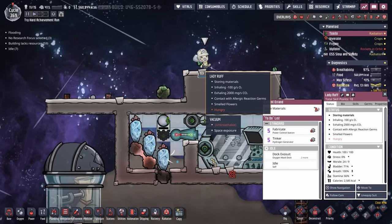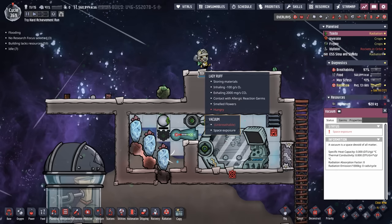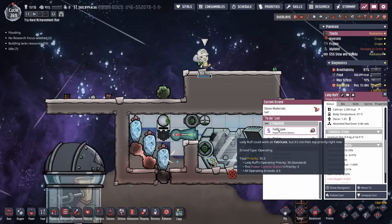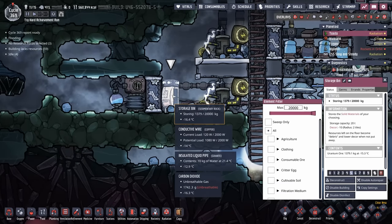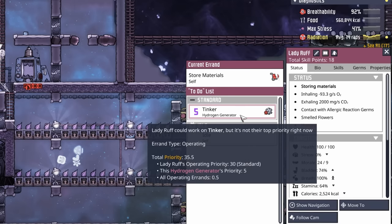What are you doing, Lady Ruff? What was down here that was so valuable? Uranium ore — that makes a lot of sense. You're going to bring it to a power control station? They can't use uranium ore at a power control station. Oh, I see — they're loading up this storage bin. I misread it. The current errand is 'store materials'; the next errand is 'tinkering with the hydrogen generator.' Okay, Lady Ruff, carry on. Let's just not go outside again.